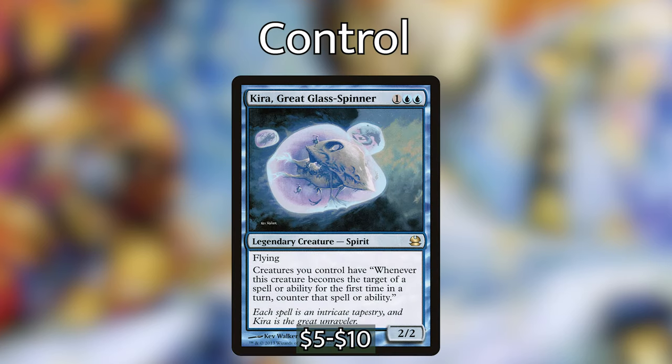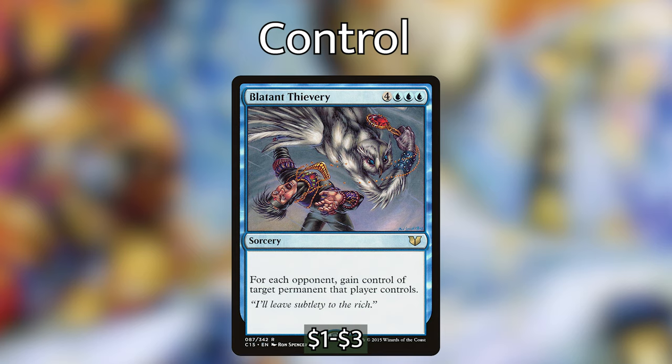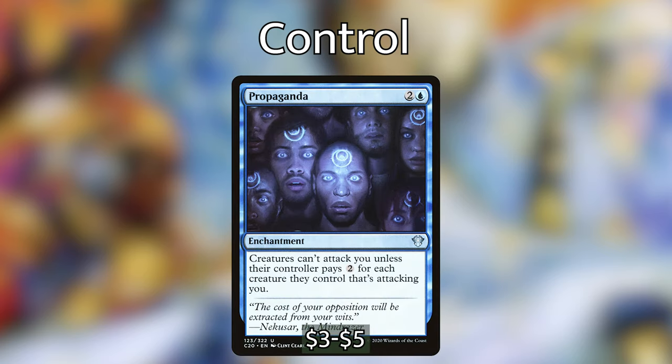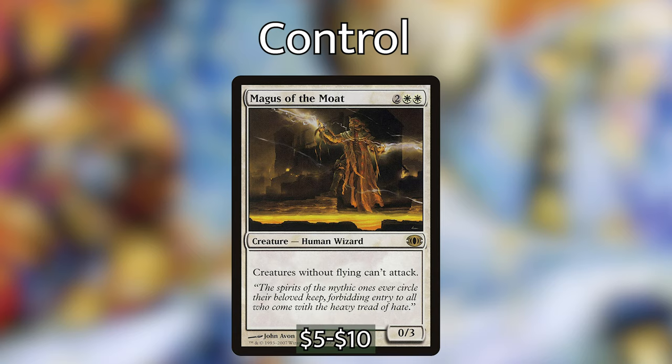For our control package: Kira, Great Glass-Spinner is one blue blue for a 2/2 legendary spirit with flying — creatures you control have 'whenever this creature becomes the target of a spell or ability for the first time each turn, counter that spell or ability.' Blatant Thievery is four blue blue blue — for each opponent, gain control of a target permanent they control. Expropriate is seven blue blue with council's dilemma — time votes give extra turns, money votes let you take a permanent. Ghostly Prison and Propaganda both make opponents pay two per attacking creature. Dissipation Field returns any permanent that deals damage to you to its owner's hand. Magus of the Moat stops all creatures without flying from attacking.